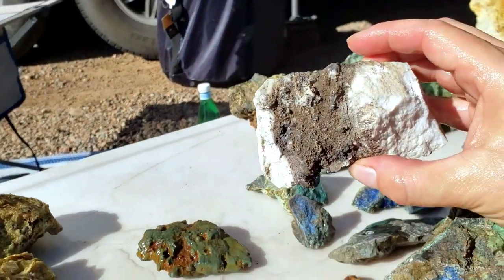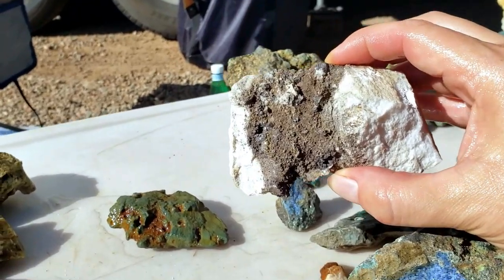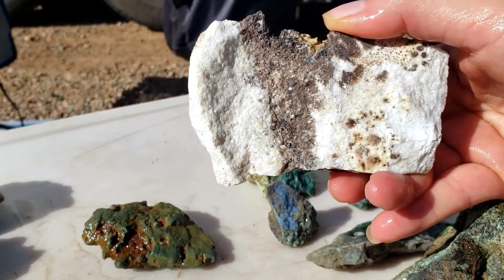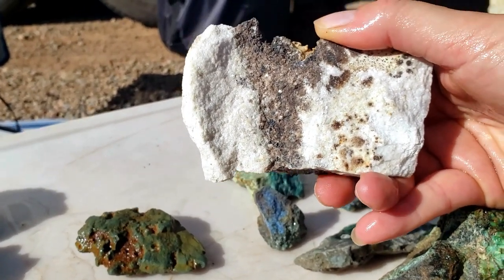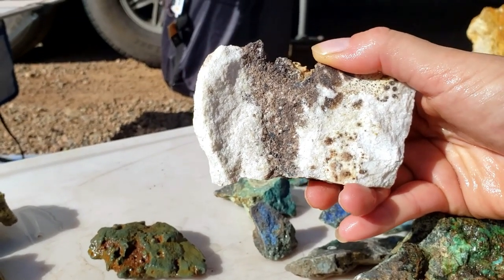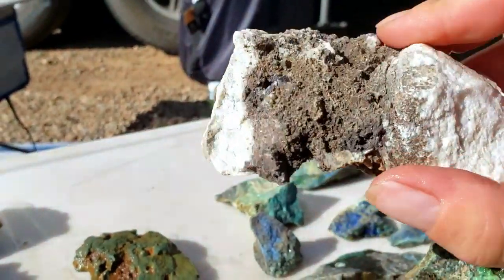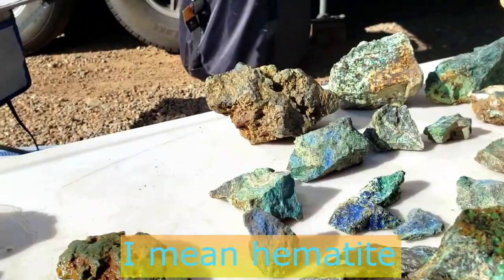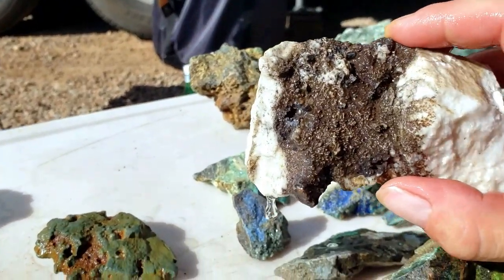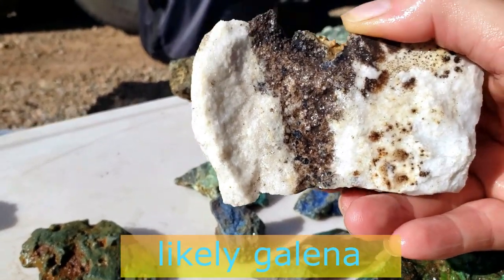We did find this out at the sulfur mine — we discovered a shaft that was to get sulfur because the rocks were sulfuric and stinky. This was interesting because it's a piece of white, really crystal-y, shiny, sparkly, snow-white quartz with a black vein running through it, which appears to maybe be malachite. You can see some crystallizations. Pretty interesting.